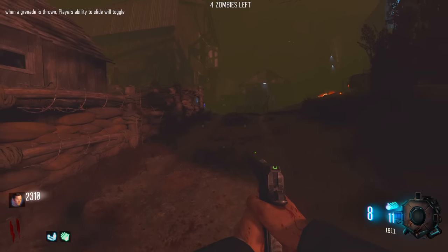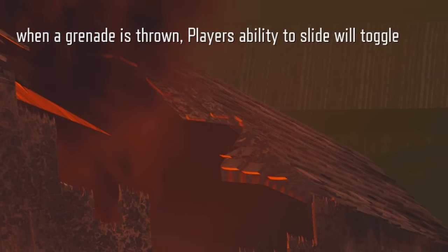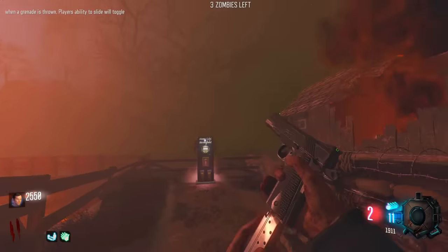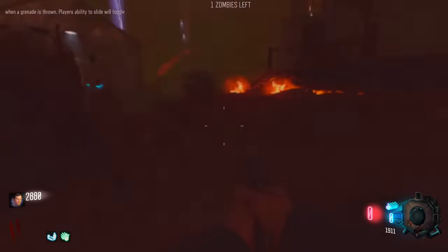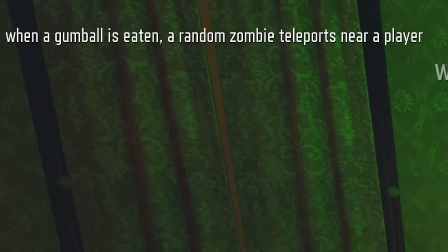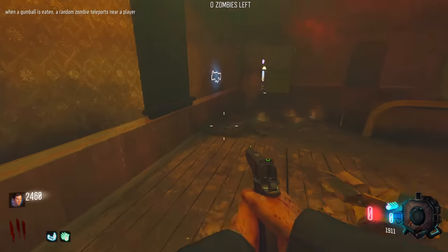A free perk - Speed Cola. R_fog zero didn't do anything, so it doesn't look like there's a command to get rid of it. This is a custom map after all. We have absolutely no ammo. When a gumball is eaten, a random zombie teleports near a player. Had a lot of teleporting so far. We're definitely going to pick up Dying Wish soon.